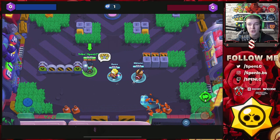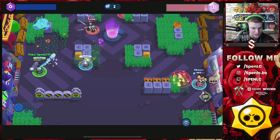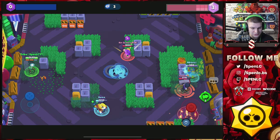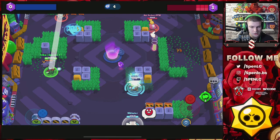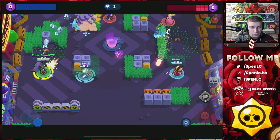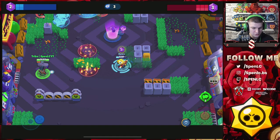Heading into the next map — Crystal Arcade. This is a really good competitive map. Brock used to be good here but there were issues with aggressive lanes camping behind that wall. With this gadget you can break it up straight away and you're going to have no problems winning your lanes. The main issue on this map was brawlers like Carl who could sneak in the grass — destroying that wall makes it so much easier for Brock to dominate.